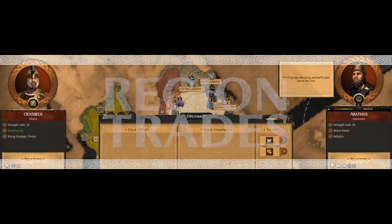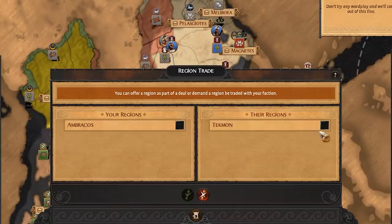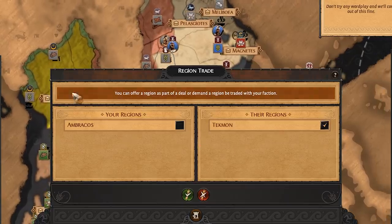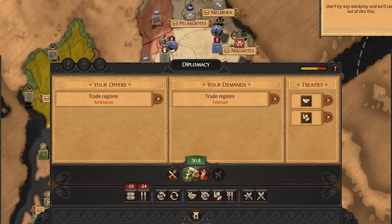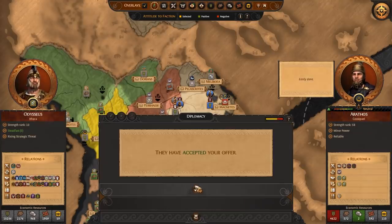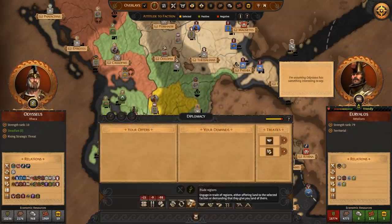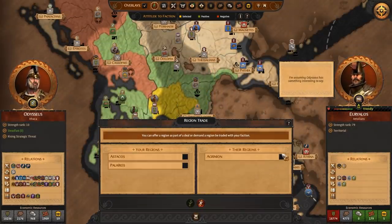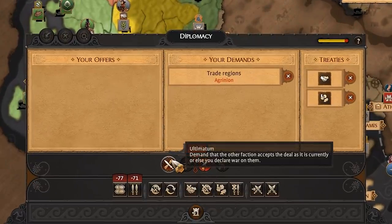The last thing to mention about trade is the ability to trade regions. These are very high value trades and will require you to offer up one of your regions or a lot of resources. Trading regions can be a great way to carry favour with another faction or gain that last region in an area to complete your rule over an entire province without having to go to war. If you can't be bothered with the fine details, or you just really want that region, you could always issue an ultimatum — but use caution and make sure you have the stones to back up your threat.